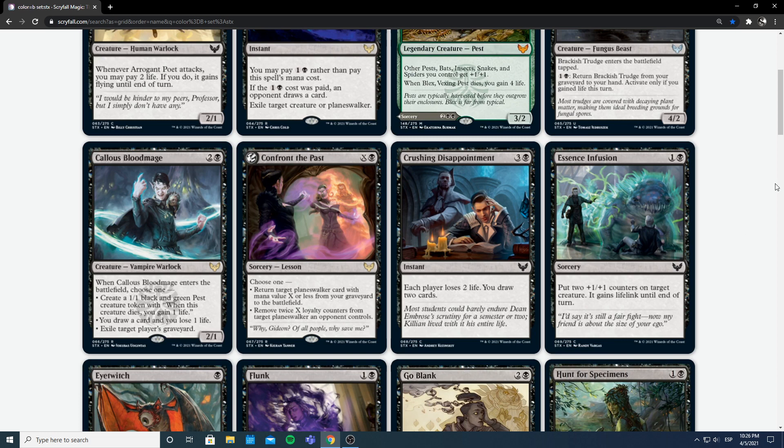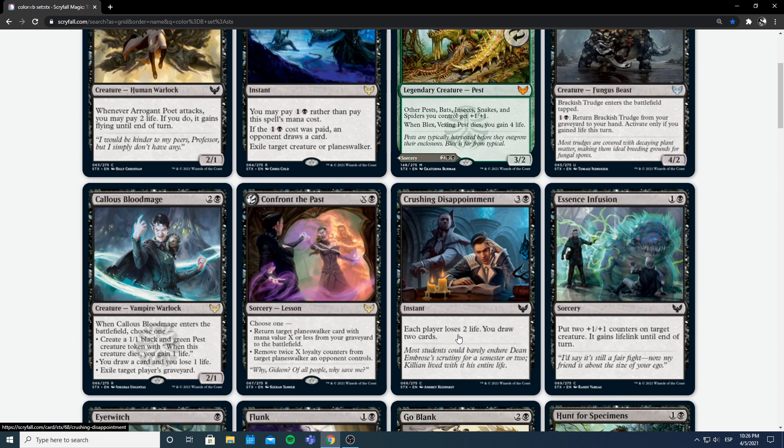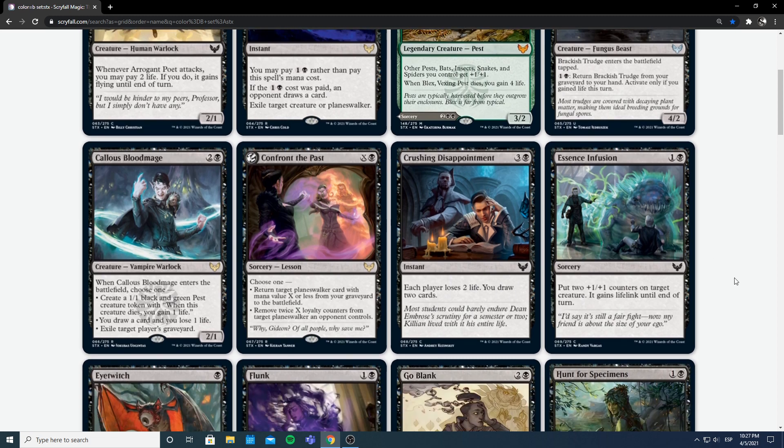Next we have Crushing Disappointment — 3 and a black for a four-mana instant. Each player loses 2 life, you draw 2 cards. So four mana to draw two cards and losing two life. We can compare this to Biddle Revelation. Being instant speed does push it a bit more. In slow decks I could see it, but in aggressive or even midrange decks I wouldn't be too excited. In your slower blue-black control league decks, yeah that's fine. But four mana to only gain 2 life isn't good enough for aggressive, and four mana without board impact is also a problem. If it scryed one or let you look at three and choose two I'd like it more. Not a fan overall.